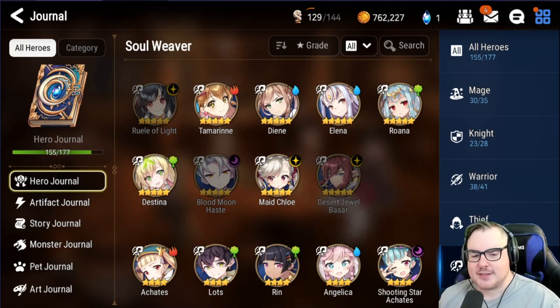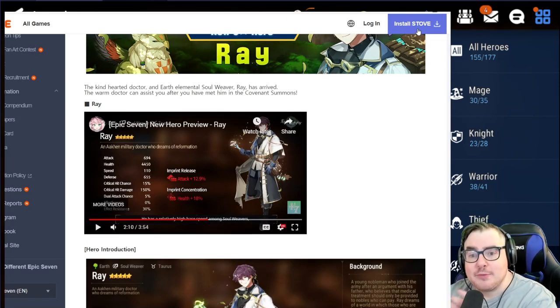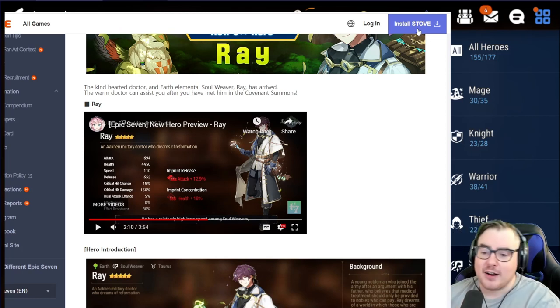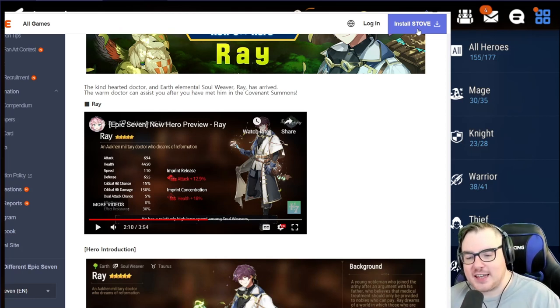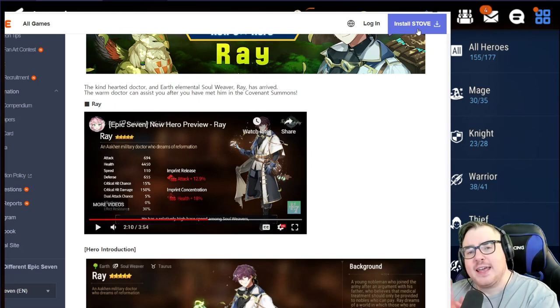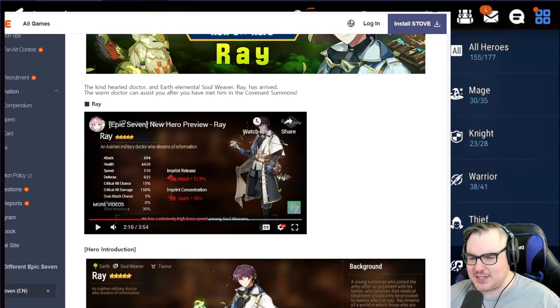Let's take a look at Ray's stats. He has 700 attack, 4450 HP — that's a big oof — 110 speed, 655 defense, and minimal everything else except for 30 effect resistance. He's got a 13% back attack imprint release, which is great, and a self imprint for health percent, which isn't the greatest given his base health.